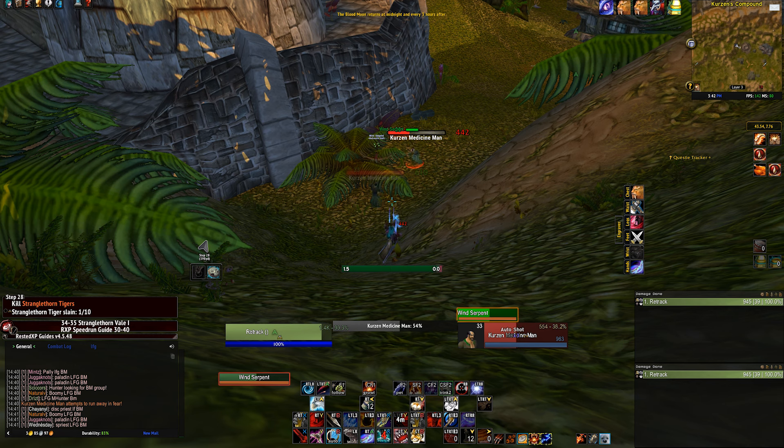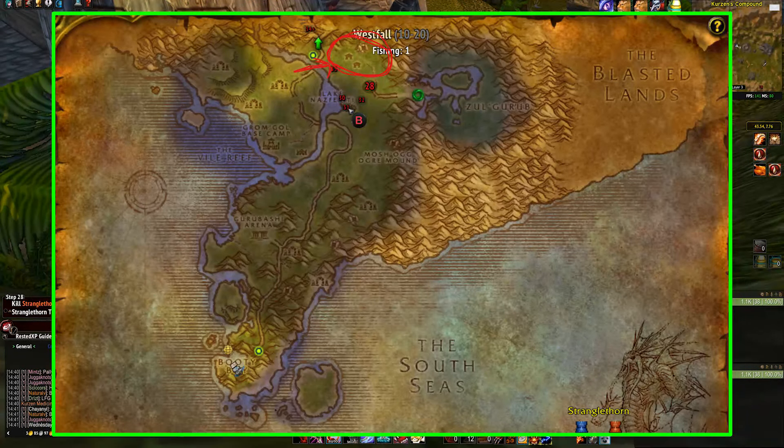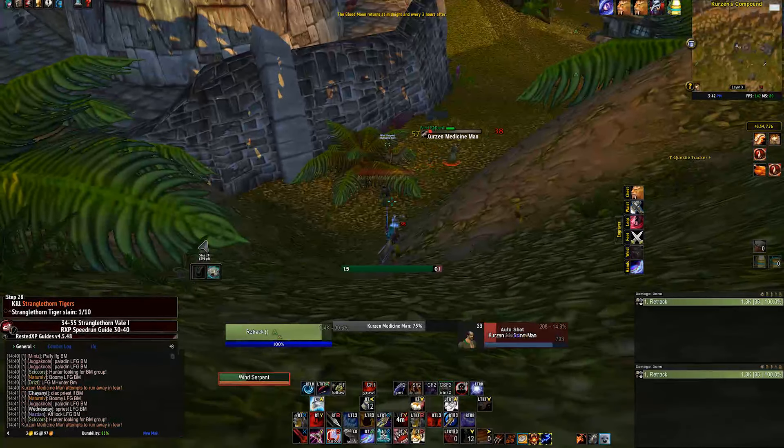Alright, we've completed all the prep work. Now let's head out to Stranglethorn Vale, where we will be heading to the Curzon Compound. You're looking for the Curzon Medicine Man enemy.